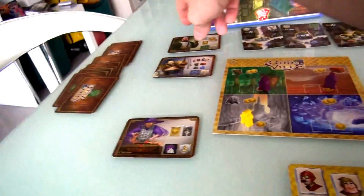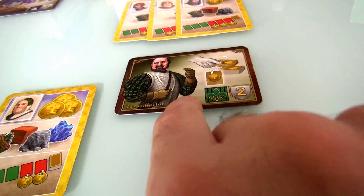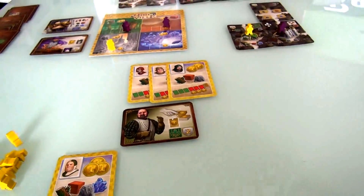But I do get in good with the green guild. Now that means if I'm holding this at the end of the game, it's worth 2 points. And as long as I'm holding this, if Jen ever has to pay money for anything, one of those bucks comes to me — because he is the tax collector. So I built that, and that was my turn.